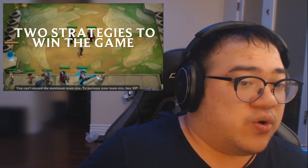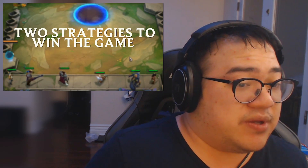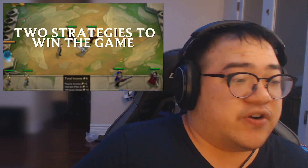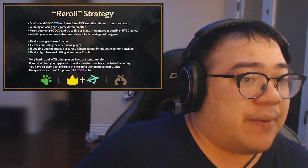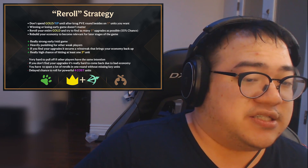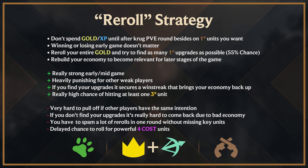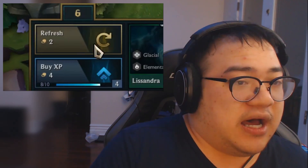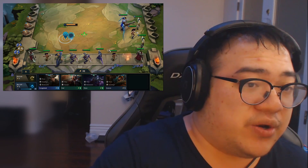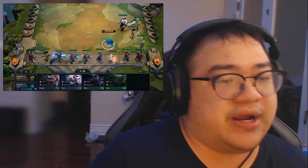Now let's talk about two strategies to combine gold and XP to win. The first is something very popular — I first heard about it from Wreckful, and streamers like Hafu popularized it. It's called the reroll strategy. You pretty much never spend XP on leveling and never spend gold except on buying the tier-one units you want, up until after the Krug PvE round. After that, you'll be at eight of ten experience going into level five, and then you spam reroll nonstop looking for the one-star units you want to build a comp around.